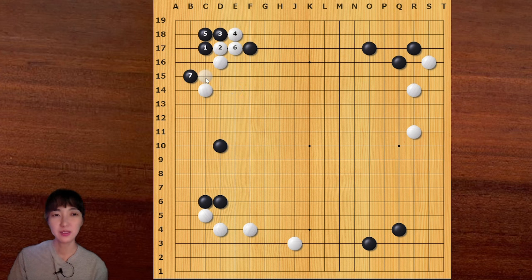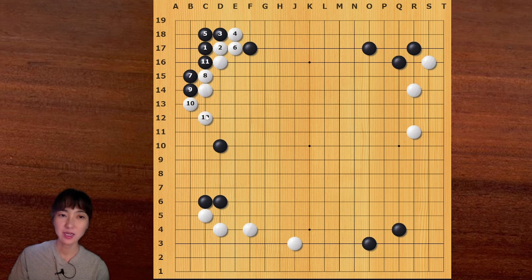That's why white cannot block from this side. White has two options. Let me show you the first one. Black can push, then white can block from outside and make this tiger's mouth. Connecting on this side is dangerous - this cut is working. So white should play this tiger's mouth. This is sente, but not a big deal. This is much better than the previous variation where white blocked from this side.